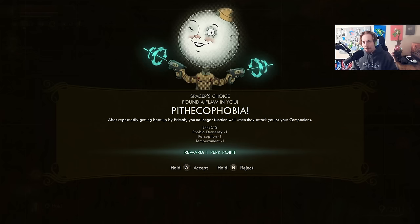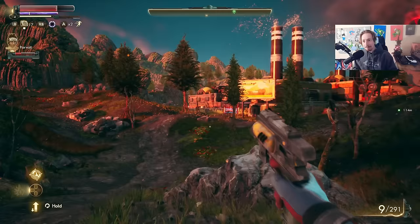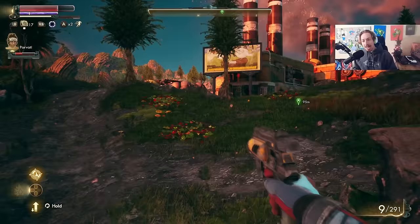Pithicophobia — after repeatedly getting beat up by primals, you no longer function well when they attack your companions. So I get a perk point. I love this about this game. It's sometimes such a hard trade-off to accept, but that's where the fun of the playthrough is. I highly recommend — if you have not done an idiot playthrough in The Outer Worlds, you seriously should. The ending is incredible. Or if you've played the game multiple times and you just want to check it out, look up the ending. It is so worthwhile.